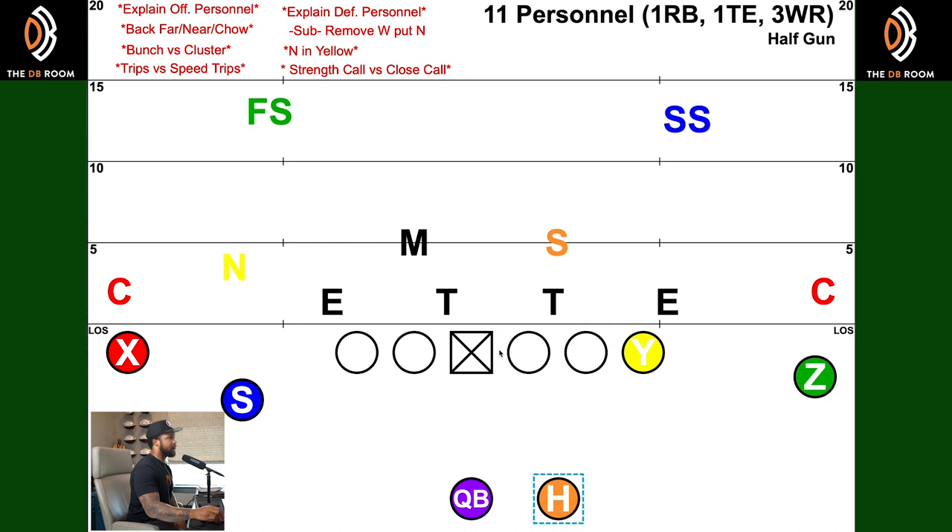There's also this term: chow, which means cheated out wide. A normal alignment for the back is right here in the B gap — the second gap. If he gets out here, now he's cheated out wide. Why do they cheat him out wide? So he can get into the pass game quickly — he can quickly get out of the backfield. Very rarely do they run the ball with the back cheated out wide. A lot of runs come from a far set because they want to run behind the tight end, putting him far and bringing him across downhill.